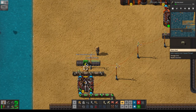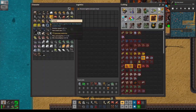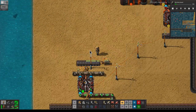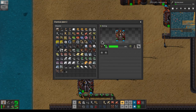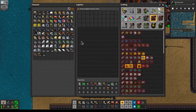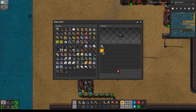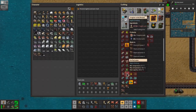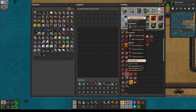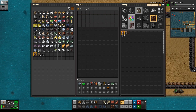Let's do it properly — we can replace it with an active provider chest if we need to later. Next up is tungsten oxide, which is made in a chemical furnace, so let's make one.